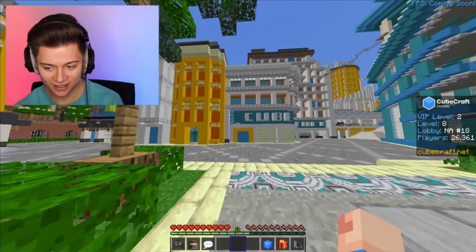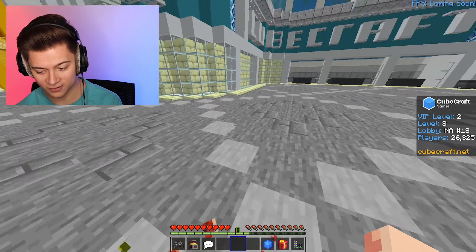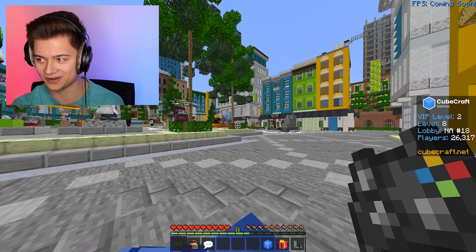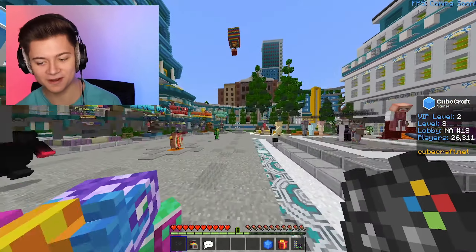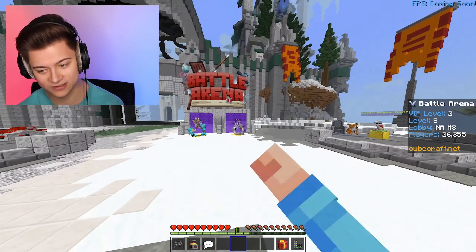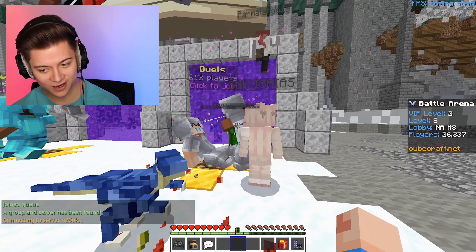Big shout out to the owner - there was a glitch with the crosshair, I messaged him and he already updated the client and sent me a new version. As you can see, we've got a custom crosshair, a custom selector, and the inventory as always. FPS is coming soon - hopefully it actually shows up. It's time to drop into the Battle Arena.